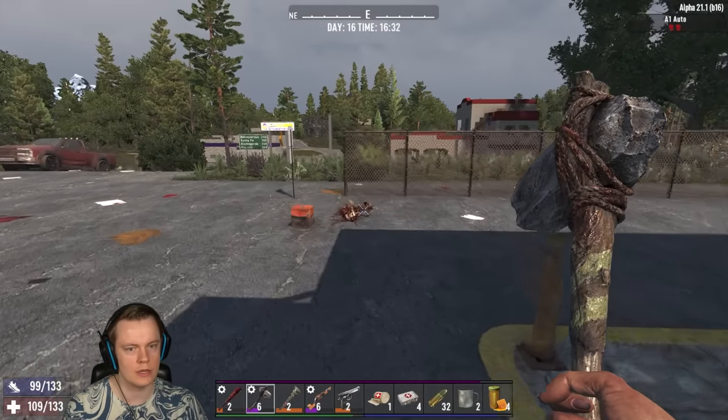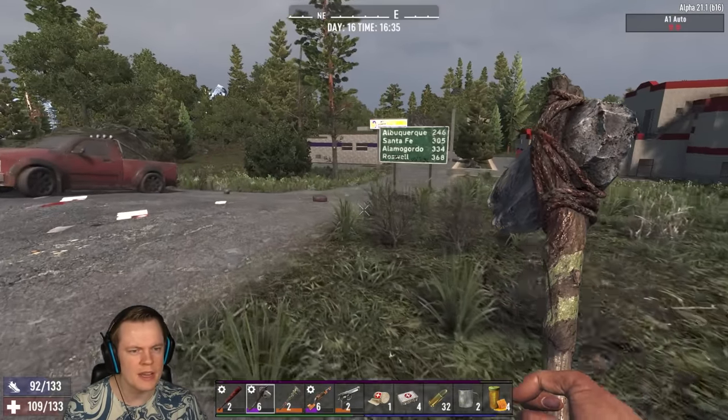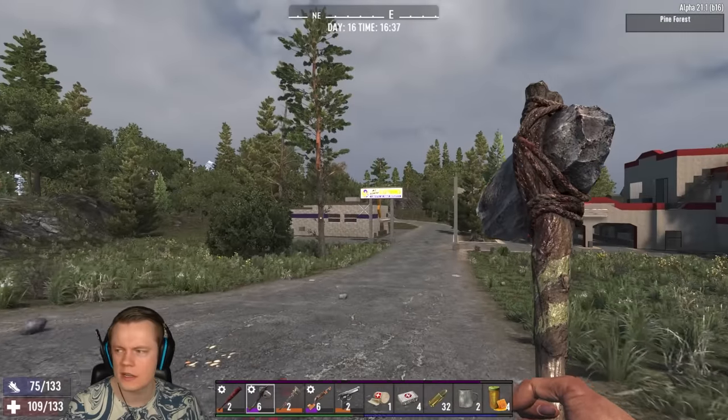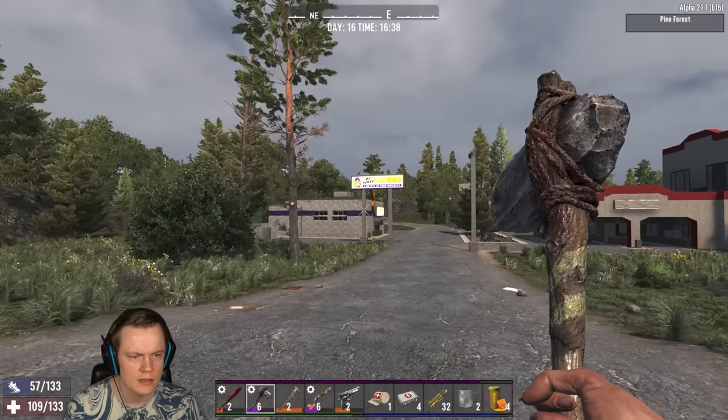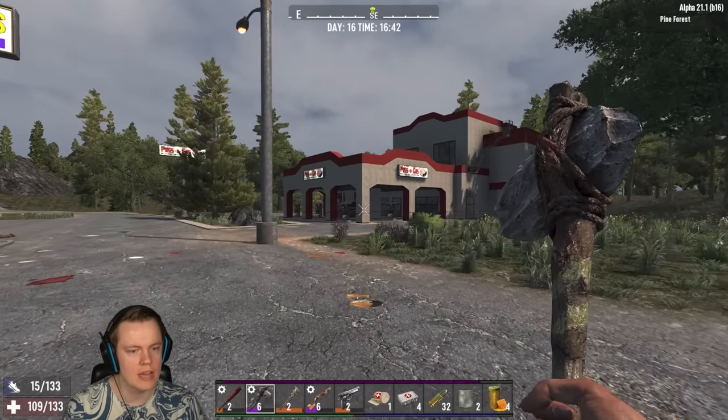That was good. What is this area? I am just going to keep my inventory like this for now. That is another electronic. Hard to see. Another electronics — more power. And then we have a pass again. This is like the vehicle building heaven, man.